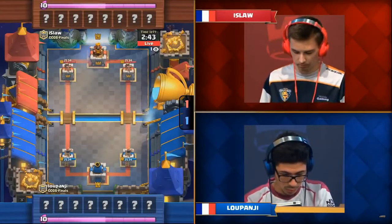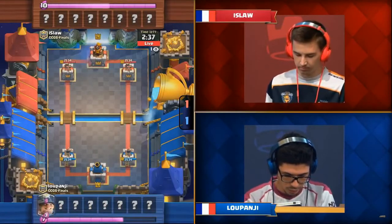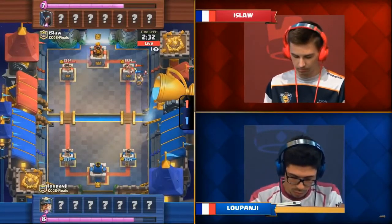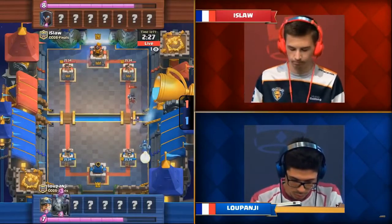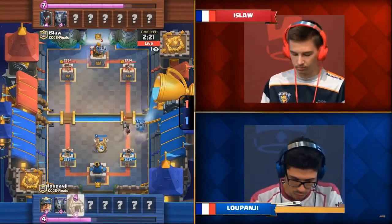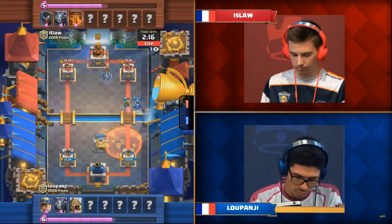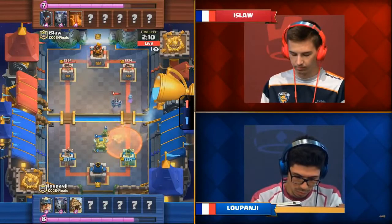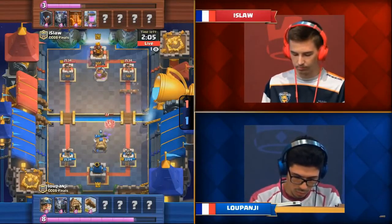Both players sitting at 10 elixir, playing the waiting game. A Miner comes out from Luponji — he looks to have a quicker deck. Ice Law plays the Night Witch to block it — a beautiful catch to start off game three. Luponji plays the Electro Wizard and Mega Minion, swiping down the Night Witch. Not a lot to contest it, but the Goblin Hut comes back — if it worked in game one, may as well try it again. It looks like Ice Law might have switched to a Golem deck this time.